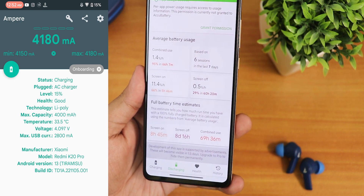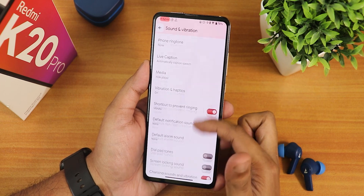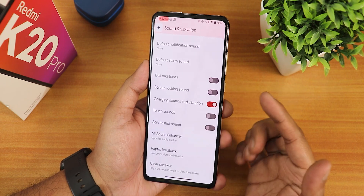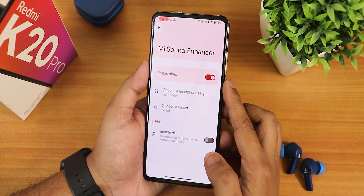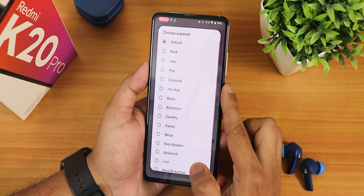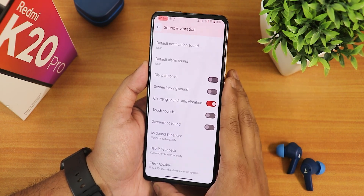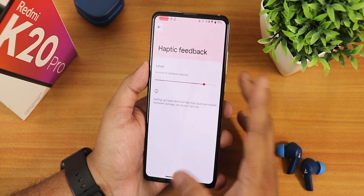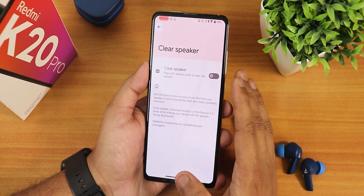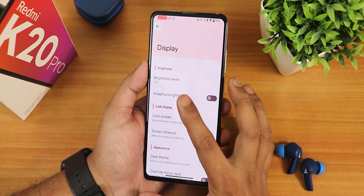In Sound and Vibration we have media, ring, and call volume controls. Scrolling down we have vibration and haptics, live caption, charging sound and vibration, and the Mi Sound Enhancer with a plethora of presets — I've been using the Youth Edition. We also have the enable Dirac/Hyphy option, good sound quality with the headphone jack, haptic intensity customization, and a Clear Speaker option if your speaker sounds muffled.